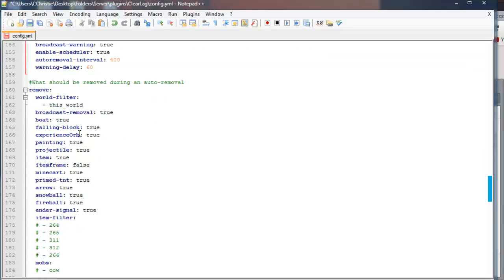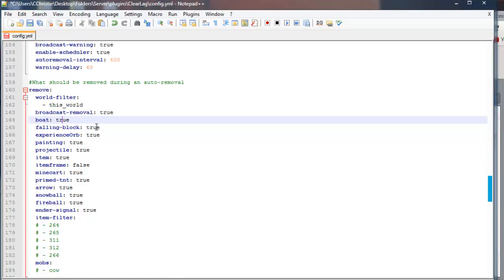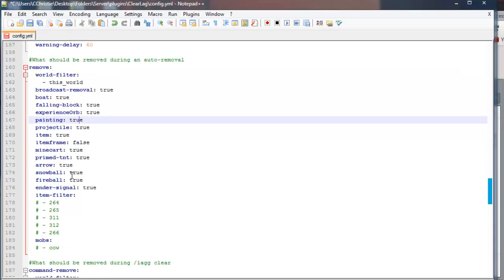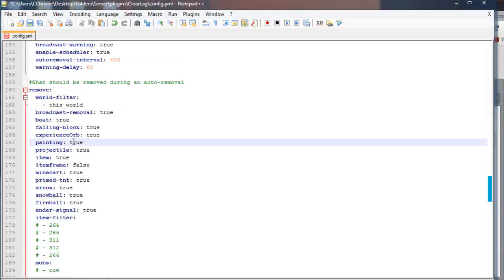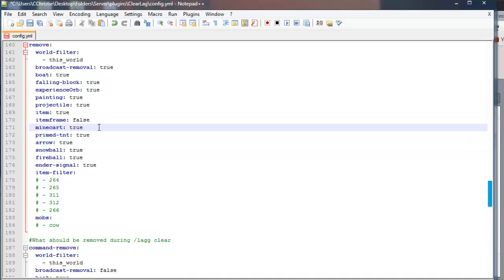Here's what will be removed during the auto removal. You'll notice all of these are set to true — for example, a boat will be removed at auto removal, a falling block, an experience orb, a painting. Just to let you know, this is stuff on the ground. If you have an arrow in a chest, it's not going to be removed. If you have an arrow on the ground, it will be removed. If you have a minecart on a rail, it won't be removed; if it's on the ground, it will be.